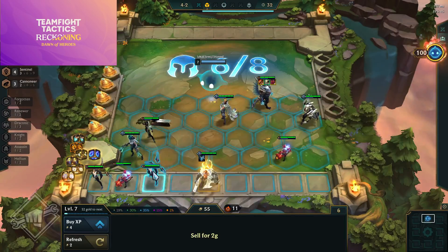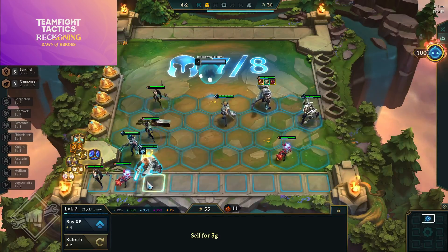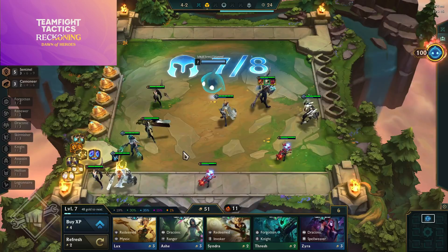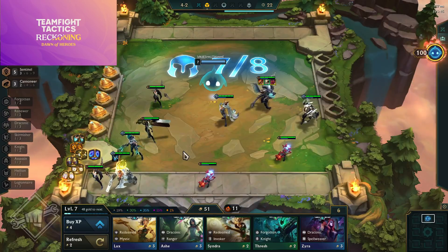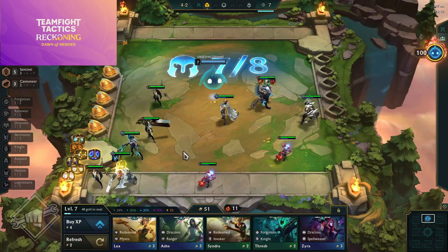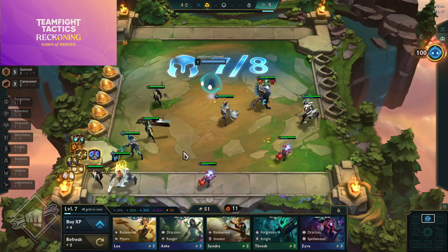Radiant Warmog's — now gives 2000 bonus health. Radiant Zeke's Herald — when combat begins the holder and all allies within one hex in the same row gain 50% attack speed for the rest of combat. Radiant Zephyr — when combat begins the wearer summons a whirlwind on the opposite side of the arena removing the closest enemy from combat for 10 seconds; the radiant bonus is 10% attack speed for all allies. Radiant ZZ'Rot — at the start of combat the holder taunts enemies within two hexes and when the holder dies a radiant void spawn with bonus stats arises.